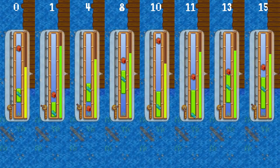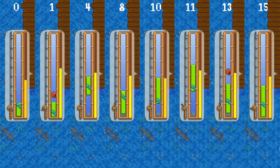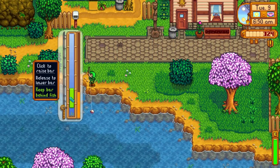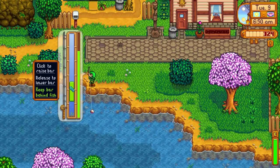Having a higher fishing level also increases the bar size within the fishing minigame, meaning you'll have an easier time progressing. The bar size increases with each fishing level, so having boosts will always help. The training rod always gives you a bar size equivalent to level 5, even after you've reached a higher fishing level, but other rods don't have any effect on the bar size.